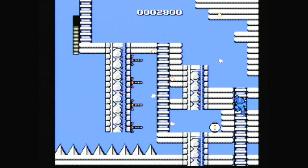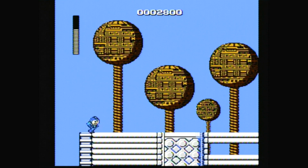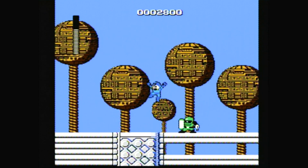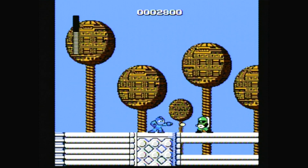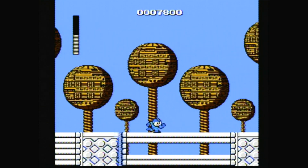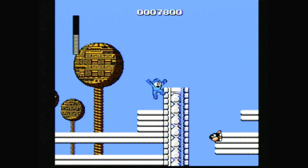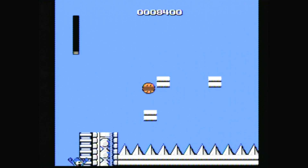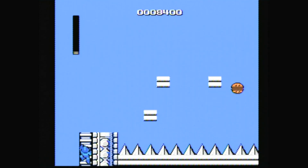Now, being the first game in the series, there are a few drawbacks that would be addressed in later versions. First, this is a really short game. Most of the later Mega Man sequels featured eight robots to defeat — this one only has six. It also has fewer stages at the end en route to Dr. Wily, so it's definitely shorter than some of the later, more polished Mega Man releases. Also, and perhaps one of the reasons this game feels more difficult than later sequels, is that Mega Man doesn't have all the abilities he would gain in later versions.